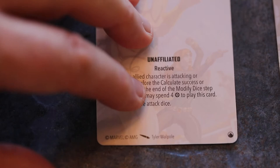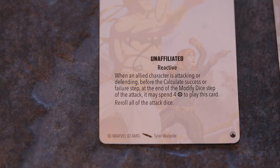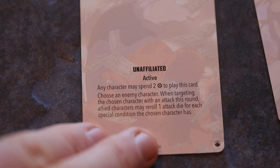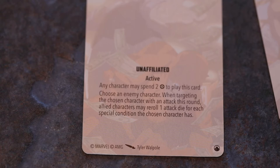Kick Them While They Are Down, unaffiliated active: any character may spend two power to play this card. Choose an enemy character — when targeting the chosen character with an attack this round, allied characters may reroll one attack die for each special condition the chosen character has. I like the idea of Luke Cage dodging in front of people, and I like that two power to completely reroll your attack roll.